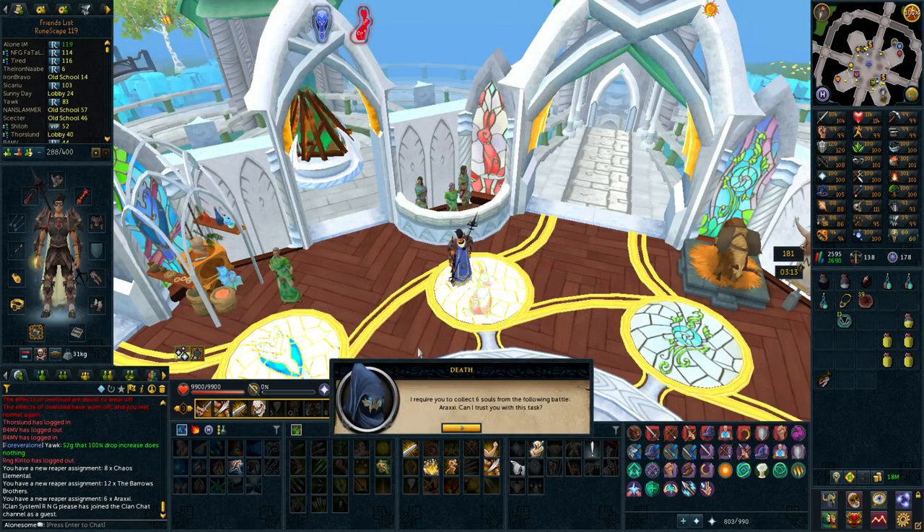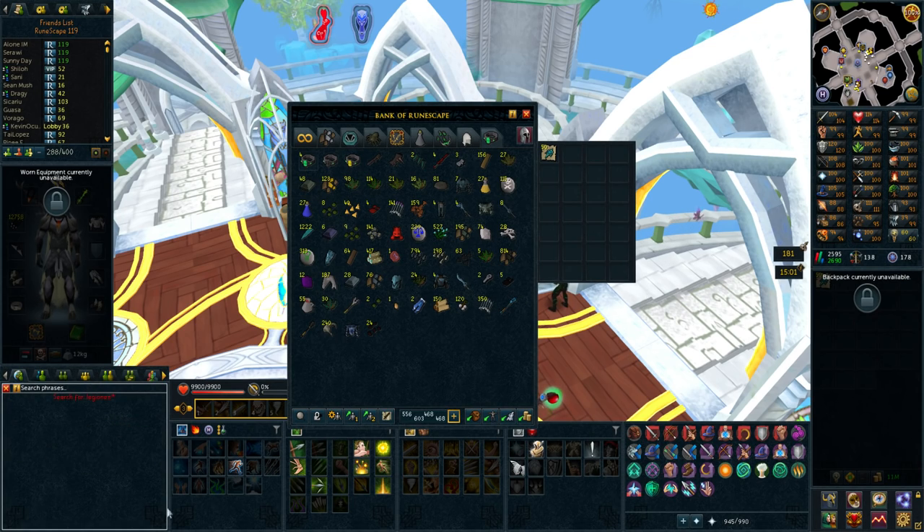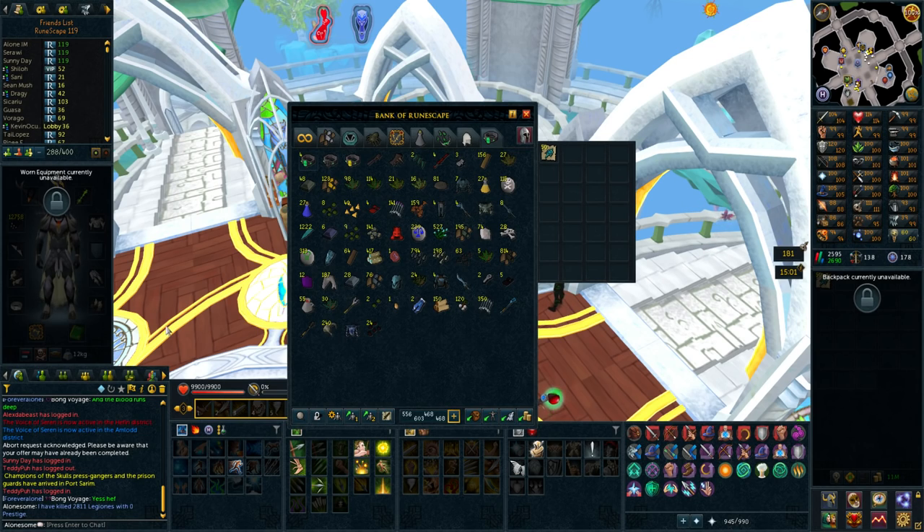I just got a reaper assignment of six Araxi and I really don't want to do Araxi right now when it's enraged, so I'm going to keep it for the end of the episode. I have two of the Legion pets — the Primus one and the Quintus one. In my bank I have four of the Secundus signets, one Sextus, and one Tertius. I'm still doing Secundus because I don't have the pet for it, and the pets are the only thing I care about with Legions. I have 2,811 kill count. I bought 50 Quartus keys — that's a pet I don't have — so I'm going to do some Legions now and hopefully get at least a signet, but please be a pet.